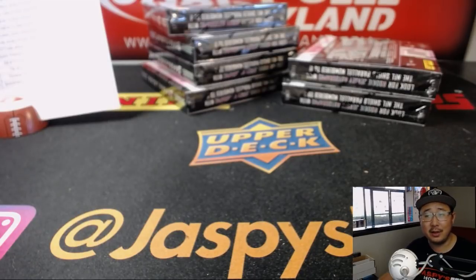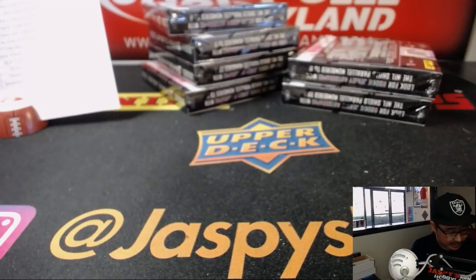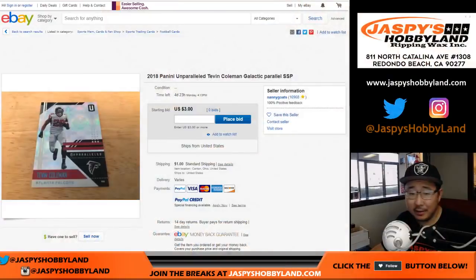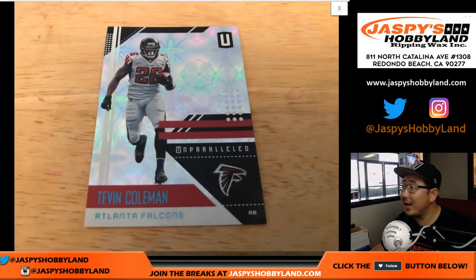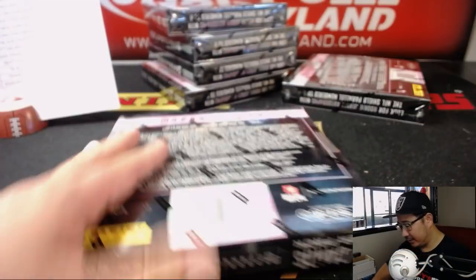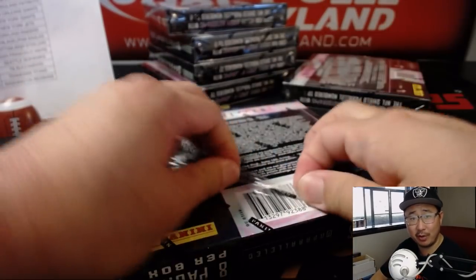Trying to look up what the Galactics look like, so I can try to keep an eye on that. It'll kind of look like that. I don't think we've seen that yet in this case. Allegedly, it's supposed to be one per case. One per master case? One per inner case?